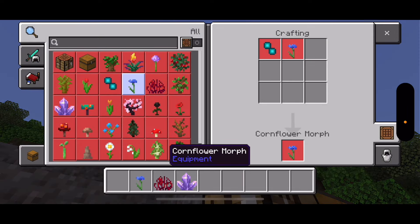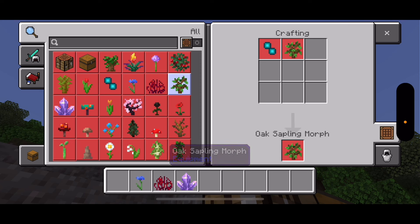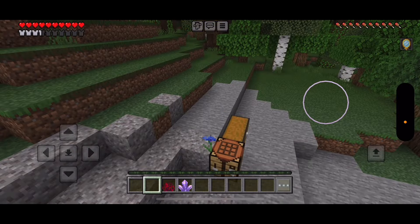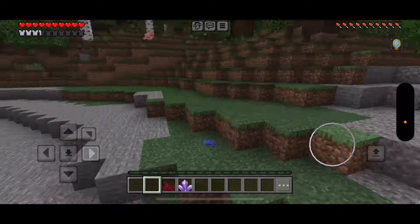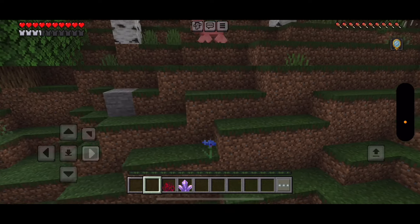Next up is a Cornflower Morph — to craft it, you need one Cornflower and one Echo Orb. For a Crimson Roots Morph, you need one Crimson Roots and one Echo Orb. And an Oak Sapling Morph — you need one Oak Sapling and one Echo Orb. We are completely invisible to hostile mobs — nobody would expect a walking plant, or flower, or sweet berry bush.